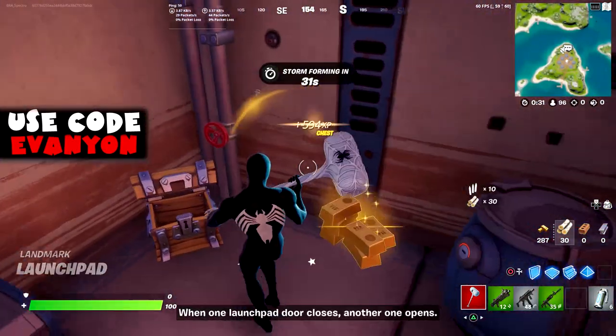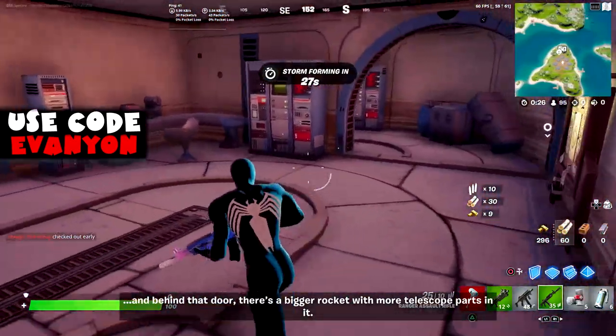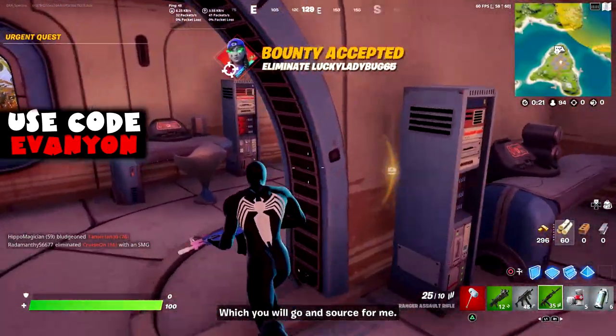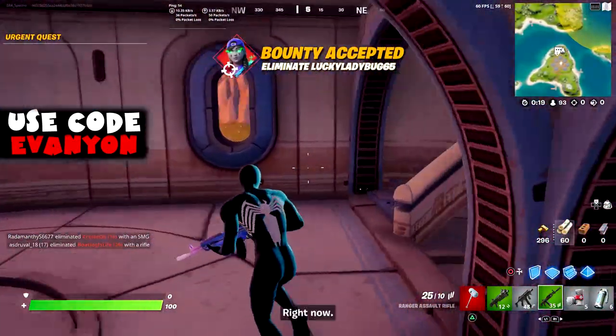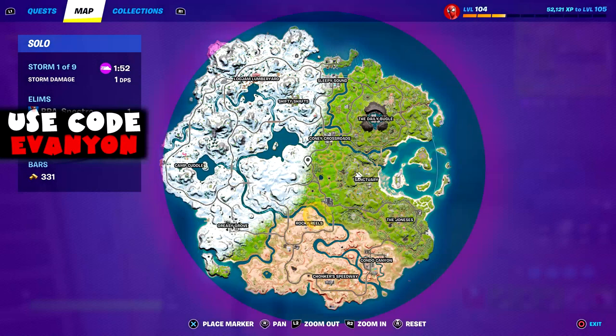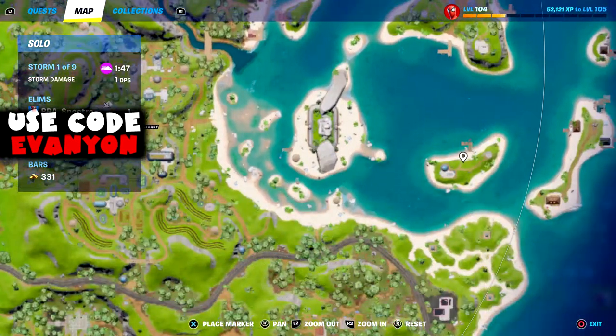When one launch pad door closes another one opens, and behind that door there's a bigger rocket with more telescope parts, which you will go and source right now. So we gotta destroy and collect telescope parts in a single match.